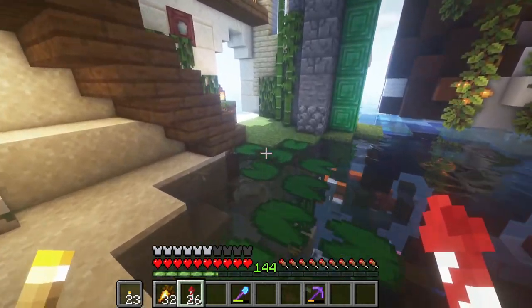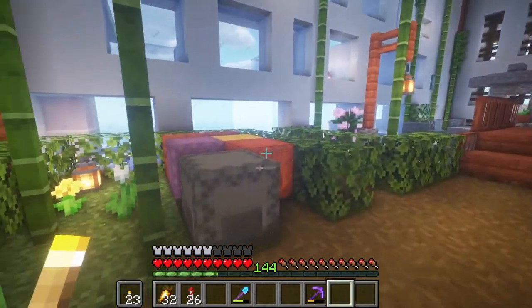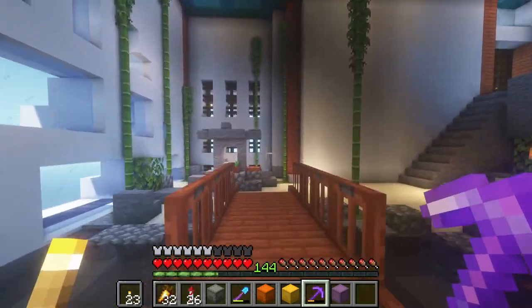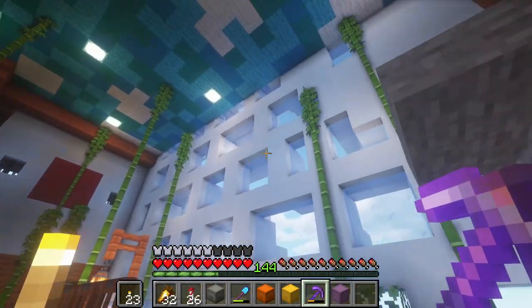Now we follow the lily pad path and continue to the second garden I built — the Japanese garden. There are still some shaker boxes I have to remove; I'll have to sort those in later. I always have large amounts of shaker boxes left at the end of the episode. But the important thing is the garden turned out great.